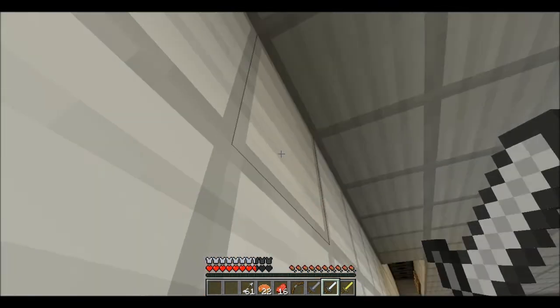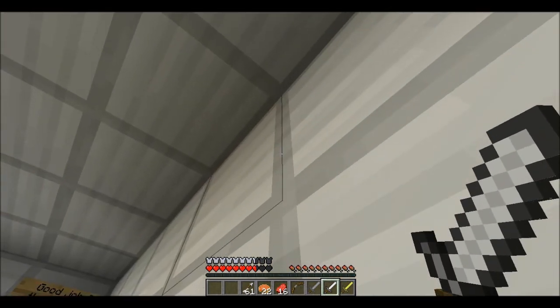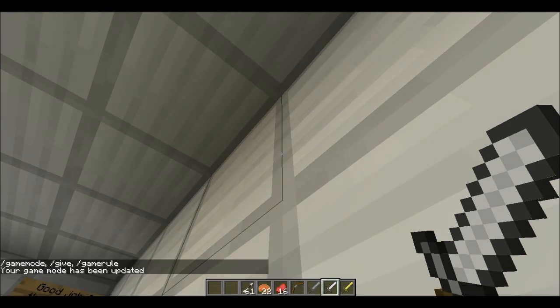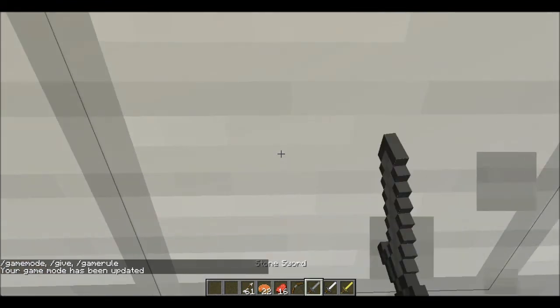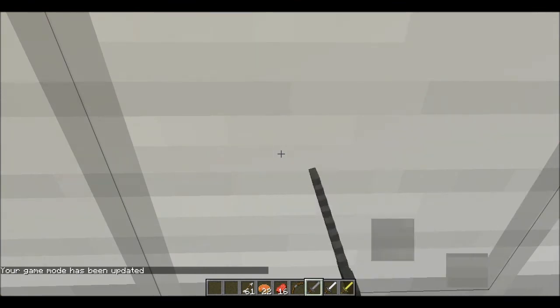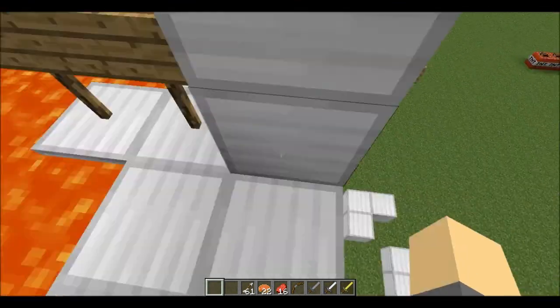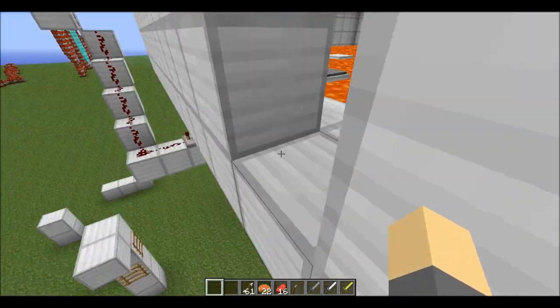On, off. What is that supposed to turn on and off? I don't get it. But anyway, let me turn off caps lock. Oh by the way, I forgot to mention in my 1.6 overview — if you're in creative mode, you can't break blocks with a sword anymore.